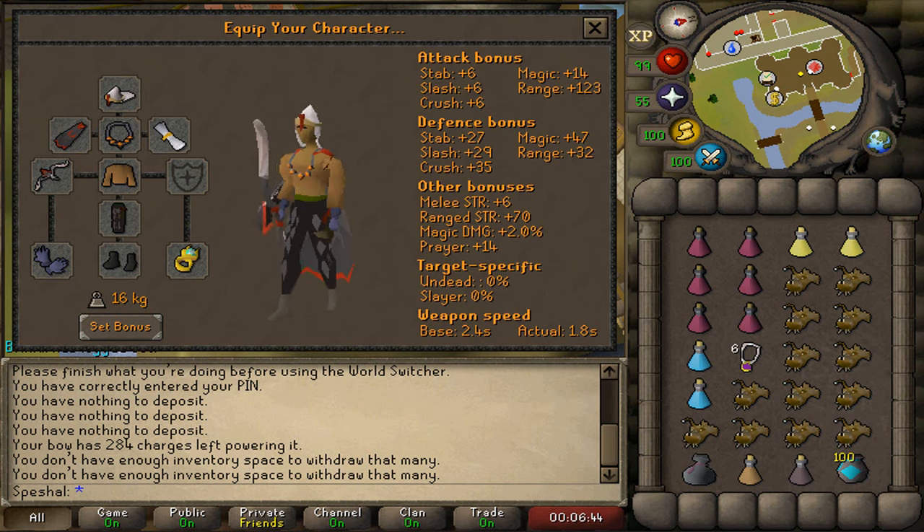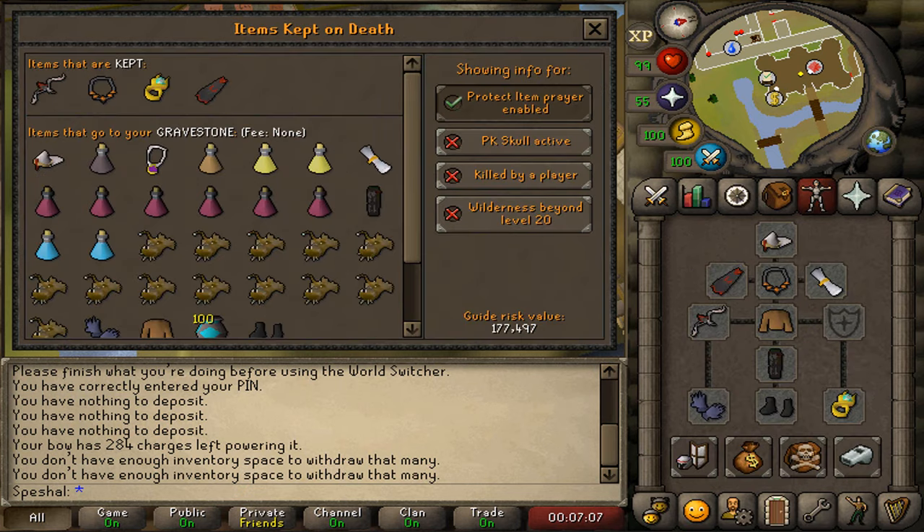You can bring a different teleport option other than a charged glory if you prefer. Since the boss room is in level 21 wilderness, you can teleport out with a ring of wealth or seed pod. The seed pod is definitely the best option as it is a one-click teleport in case a PKer comes. With this setup, the 4 items you will keep on death using Protect Item Prayer are your Webweaver Bow, Necklace of Anguish, Lightbearer Ring, and Imbued Mage's Cape 2. Keep in mind that if you are killed by a PKer, you will also lose all of the ether in your bow.